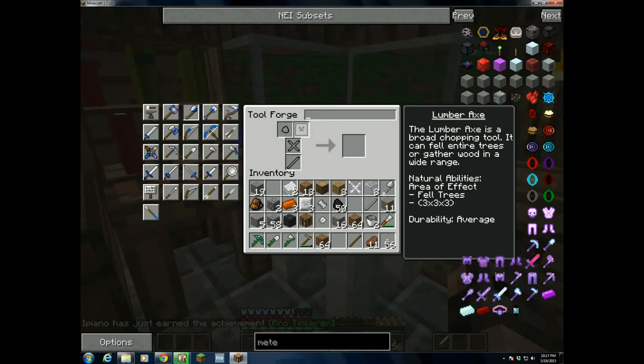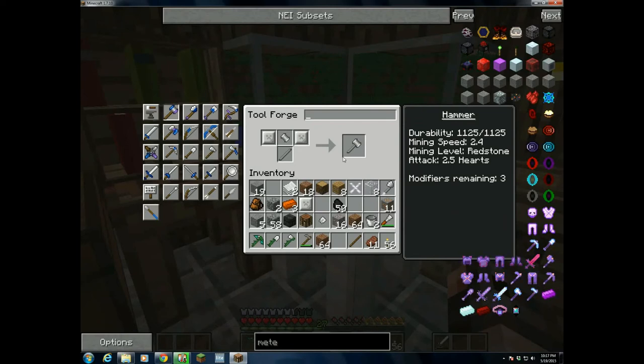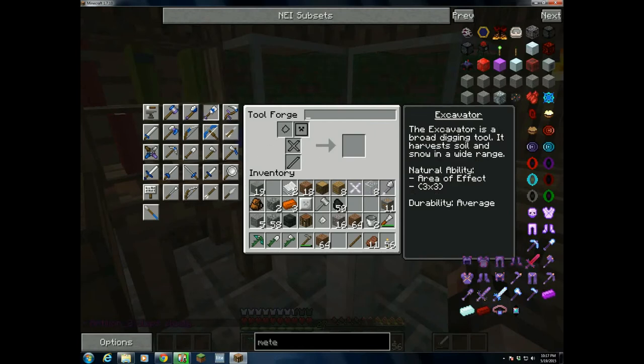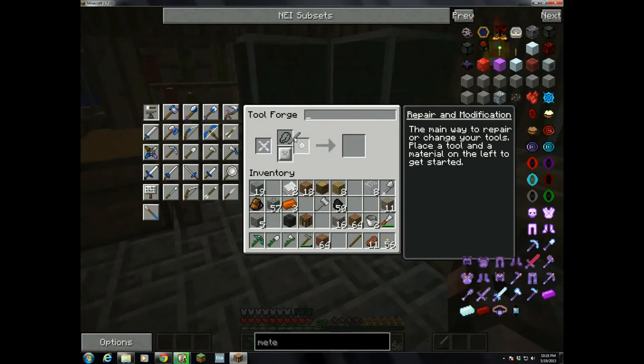Next up we've got the mining hammer. I'll probably upgrade this eventually because it's a pretty crappy hammer all things considered right now. And the excavator with shovel head, pieces, binder, and tool rod. There we go — excavator. So, once we hit morning I'll show you guys how these tools work.